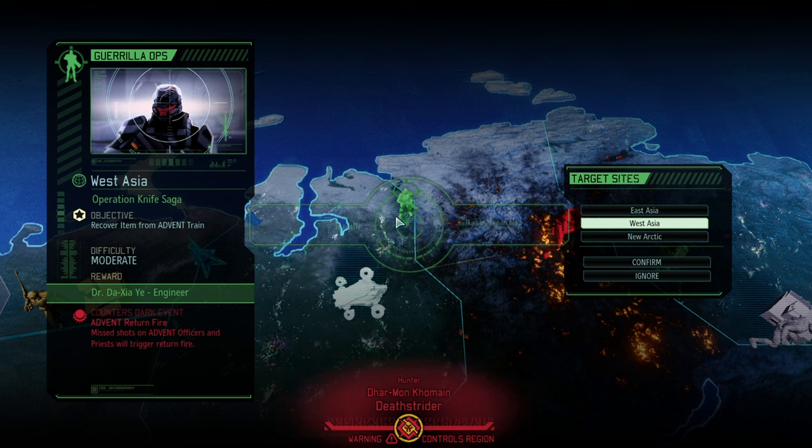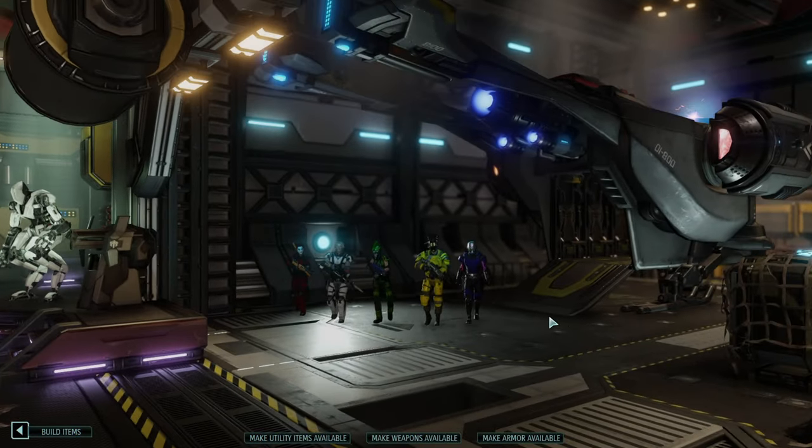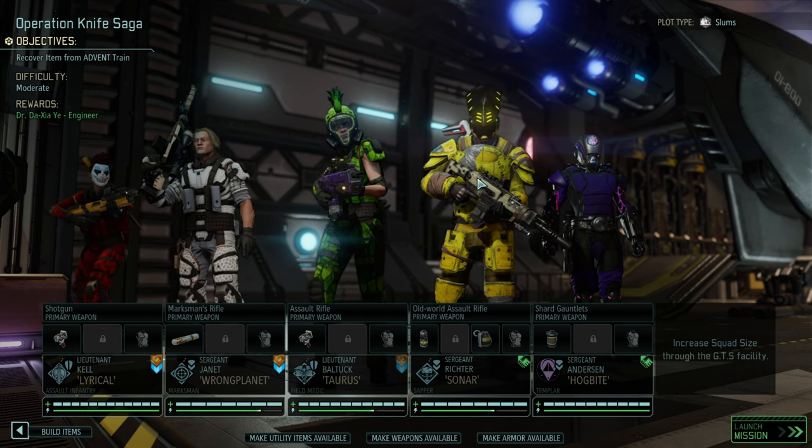Hello and welcome back to another episode of XCOM 2: War of the Chosen. My name is Saikon, and today we're fighting against the Hive. It is time for Operation Knife Saga. We need to recover an item for an Advent train, and as a reward I'm hoping to get another engineer, plus I'll get that pesky Return Fire off the table.